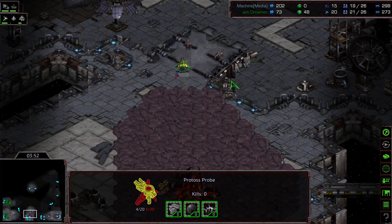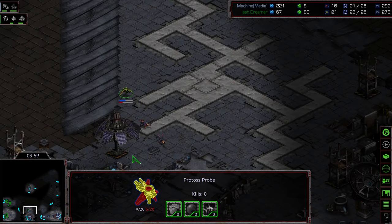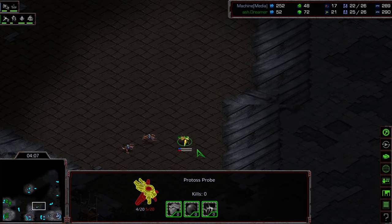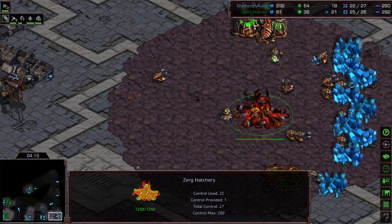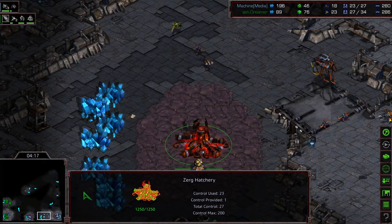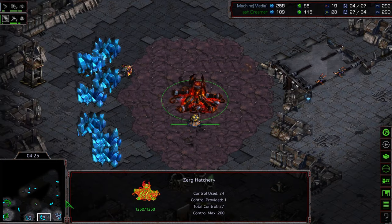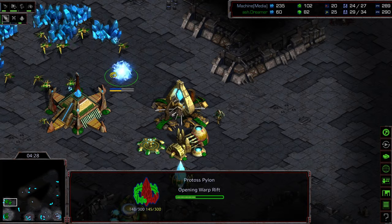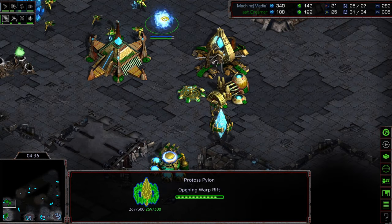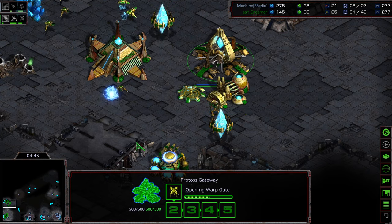It looks like Dreamer is going to find the six o'clock Hatchery. Machine's early game looks very, very messy. I'm almost wondering if we're going to see a straight Gateway build — skip Corsair tech entirely. Hydra Den plopping down there by Machine, so looking at three-hatch Hydra currently. I assume this is going to be a modified 973 or 974 — six drones right there. Machine diving in with that Overlord to get a look and see whether there's a Stargate. But Dreamer gets level one weapons, grabs a Dragoon as well. Citadel of Adun to follow. I wonder if that Dragoon is to dive in and kill that Overlord — to put Machine in the dark.